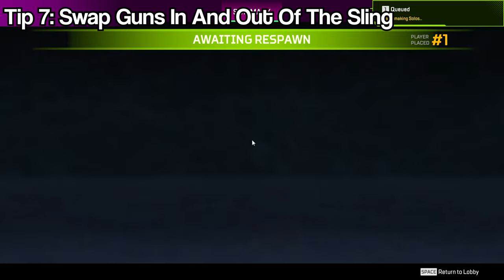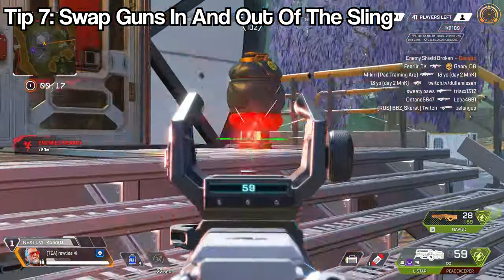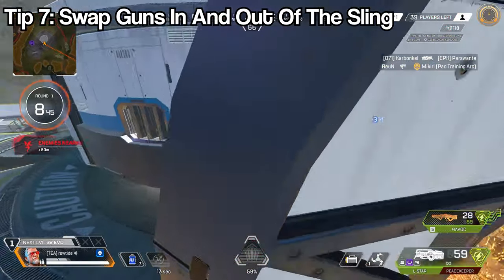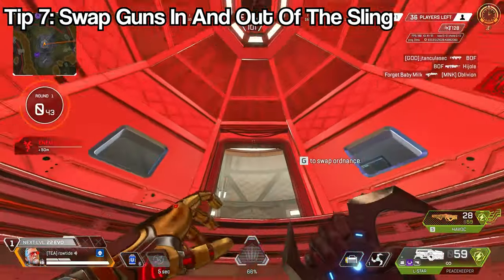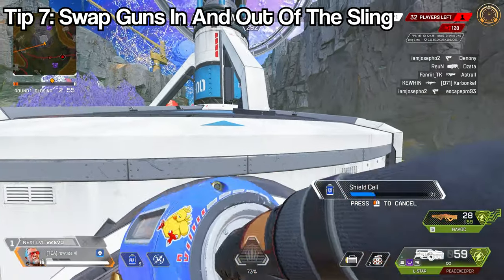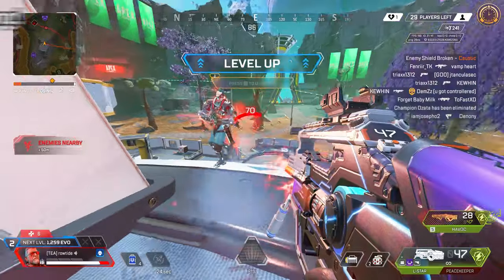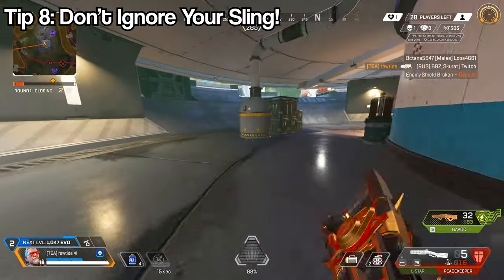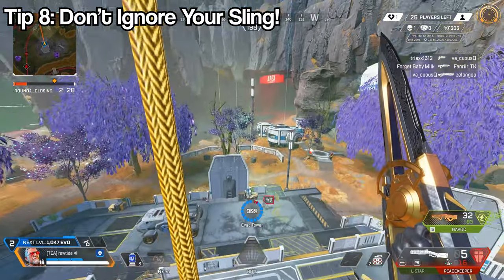Whether or not you have Slingshot, if your sling gun has better attachments than your primary or secondary, make sure you're utilizing it in fights. You can also swap your primary and sling slot if you'd prefer your primary weapon's range — for example, swapping a purple Flatline from the sling to your primary slot for medium-range fights. Getting used to swapping your guns around is a very handy habit.